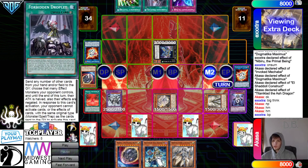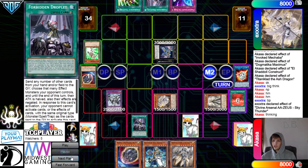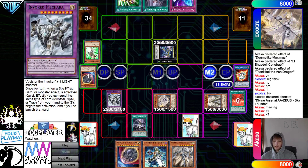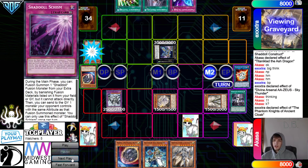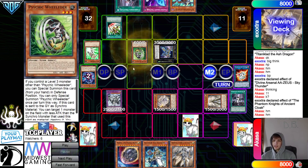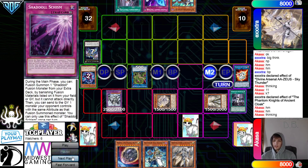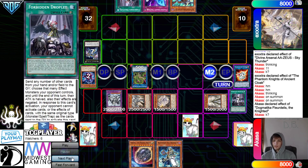They summon Downward, then go Schism and send the Downward. Activate Zeus effect — they chain Droplet to negate. I think they were hoping the opponent would activate Macabre effect, then just chain Droplet to get rid of Zeus, which also dodges Knight. Ancient Cloak banishes itself and searches Boots. Activate E-Tele to summon Wielder. They link those off, go for Anaconda. On summon they activate Knight — playing around the Droplet. They negate it, and the opponent admits defeat.